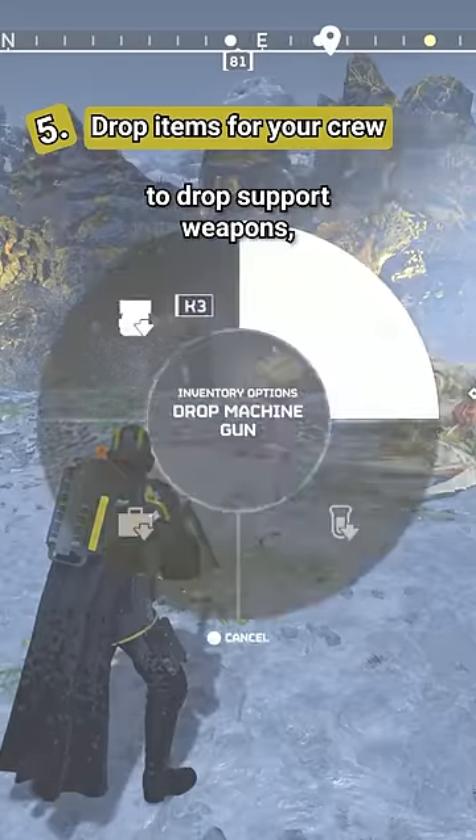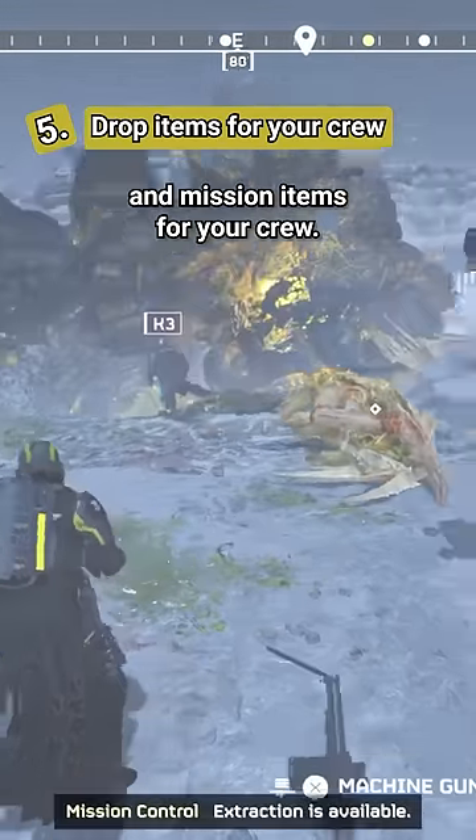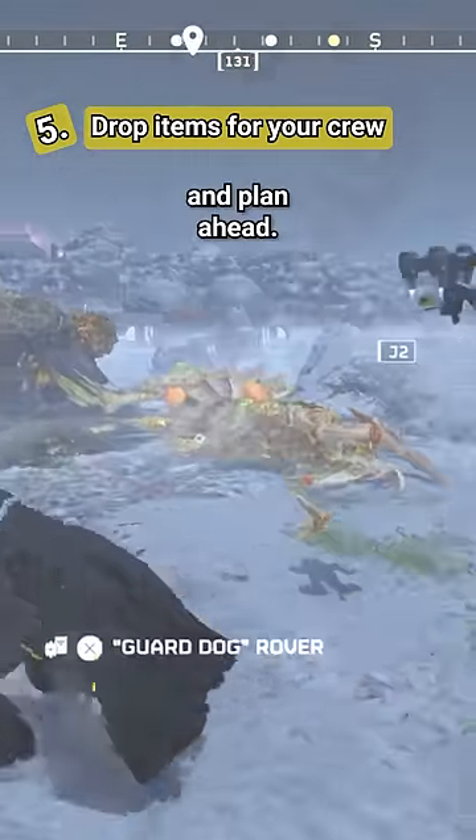Press down on the D-pad to drop support weapons, samples, your backpack and mission items for your crew. Think about spreading out useful items and plan ahead.